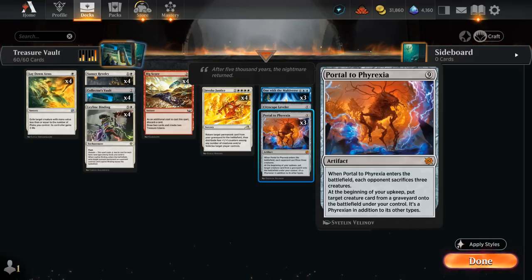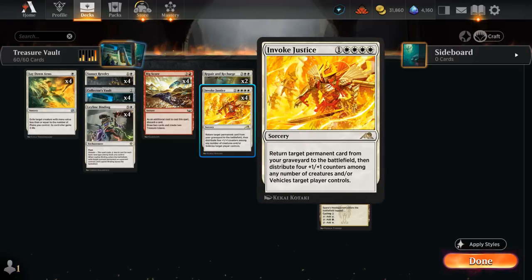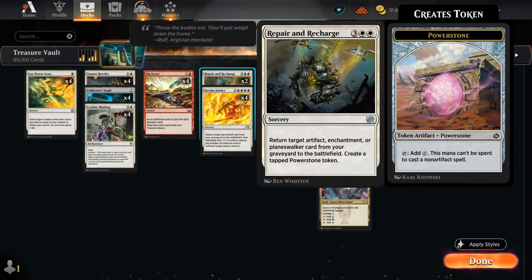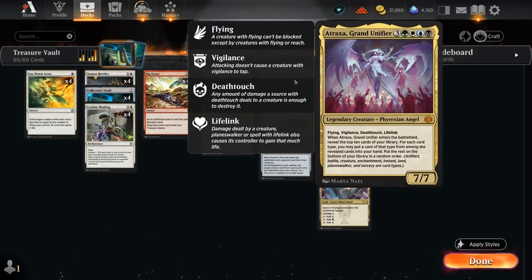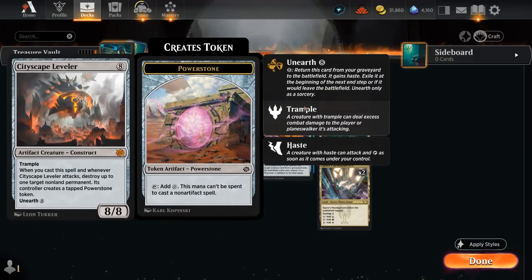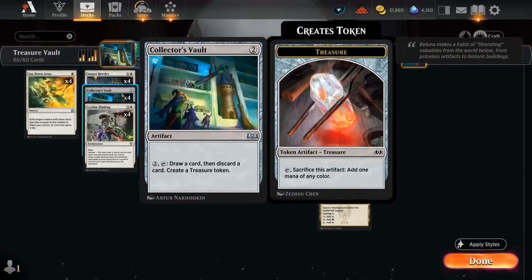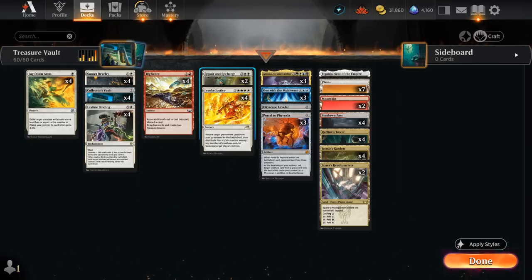So lots of powerful tools here that we can potentially get access to from the graveyard. Besides Invoke Justice, we also have two copies of Repair and Recharge, which does not bring back creatures, so we can't reanimate our Atraxa with it, but we can still bring back artifacts or enchantments, and then also make a power stone token, which is very helpful in potentially hard-casting some of our expensive artifacts or activating Collector's Vault.